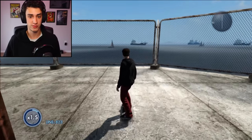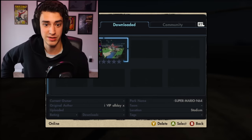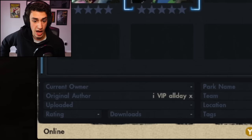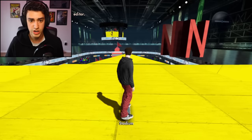Okay, map time. I'm going to show you — the map is called Super Mario N64. That's right. Someone made a Super Mario map in Skate 3. It is by IVIP All Day X. Thank you for making this map. We're here.